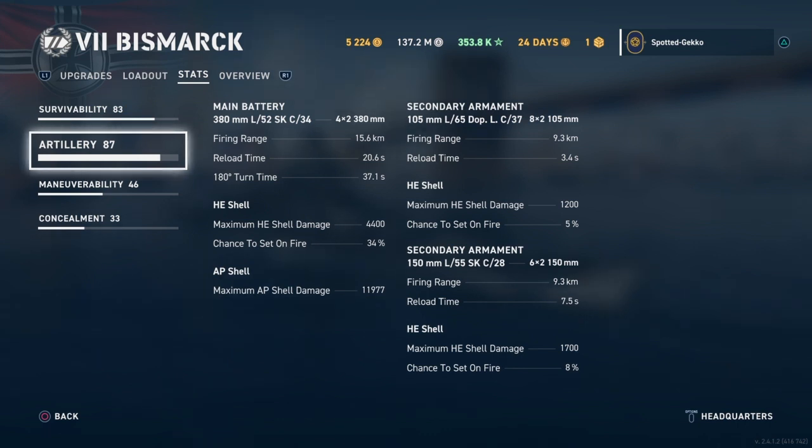The Bismarck has four double turrets of 380mm guns. Firing range is 15.6 kilometers, reload time of only 20 seconds — you've got to love that. She has the reload time of the Scharnhorst, which is great. The 180-degree turn time is 37 seconds. HE shells do 4,400 damage, but your AP shells, which you'll use more often, do almost 12,000 in damage.